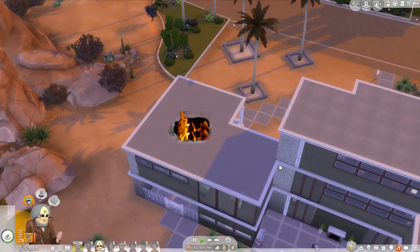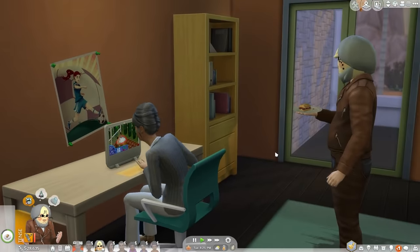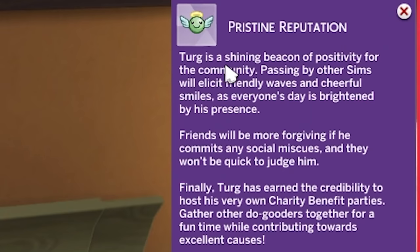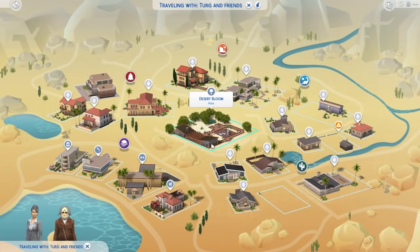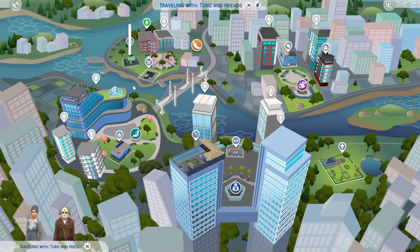She's just playing a bit of Sims 1 and he's just standing over her shoulder. Turg is a shining beacon of positivity for the community. Passing by other Sims will elicit friendly waves and cheerful smiles. Oh, that's so nice. Oh, are they going on a date? I asked on a date, but he didn't even ask. She just immediately said yes. Where would Turg take someone on a first date? I think karaoke bar. He would totally go to a karaoke bar.